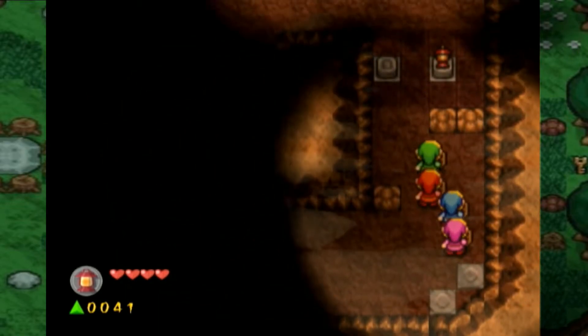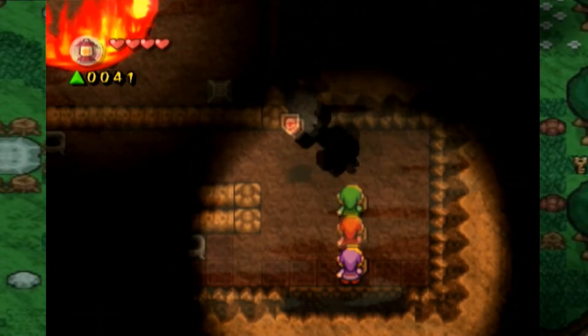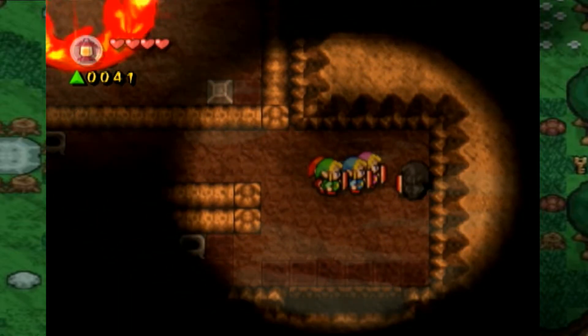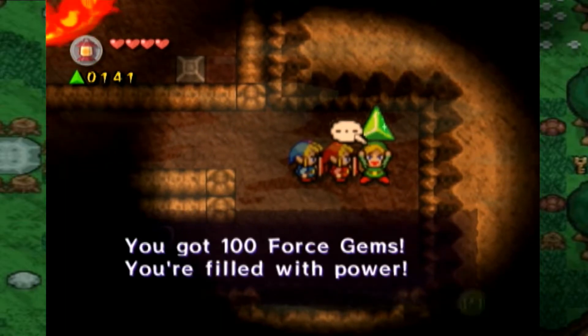Nothing exciting. There's just random force gems that are just falling. I wish triangles in real life were just randomly falling. Got him this time. Give me that before Tingle shows up.